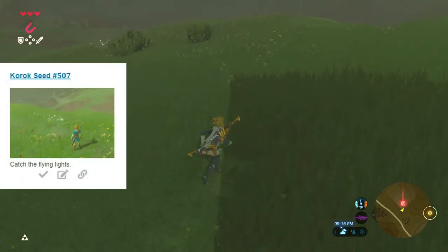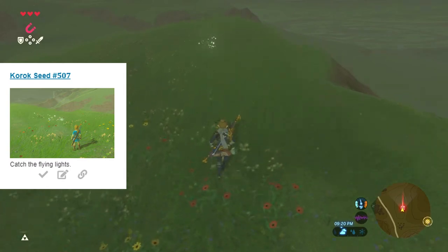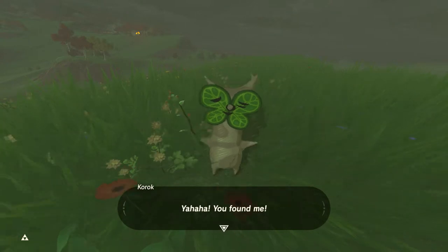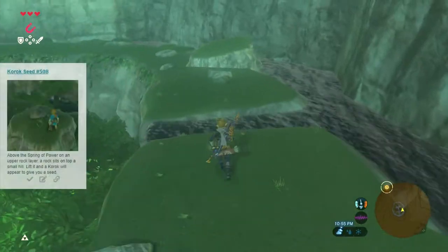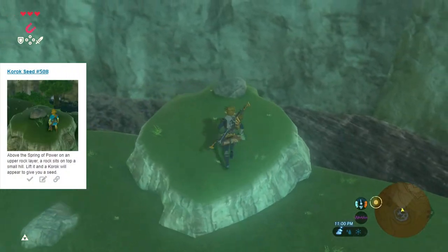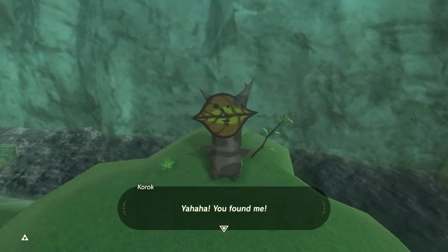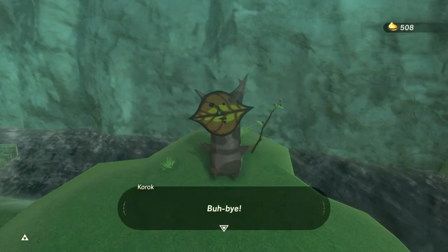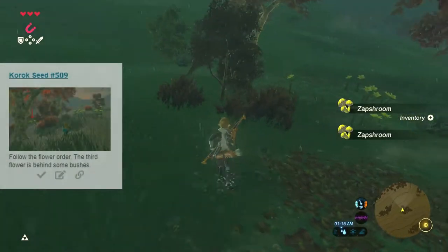Seed number 507 is another set of fairy lights. I believe there's a Stalmoblin on my tail, so I don't want to dally — predict the pattern, grab the seed, and move along. Seed number 508 is hiding underneath a rock along the rim at the top of the Spring of Strength or Wisdom. We lift the rock off the formation and claim the reward. No reason to interact with the spring itself at this stage.